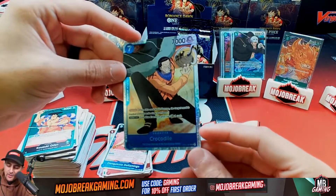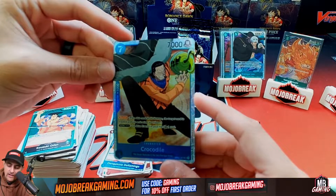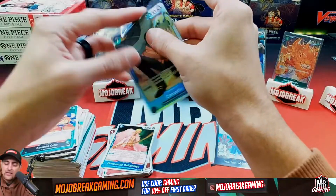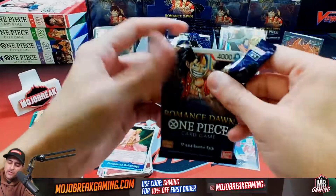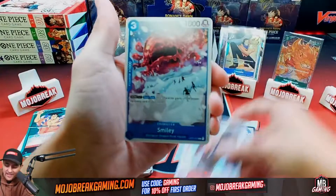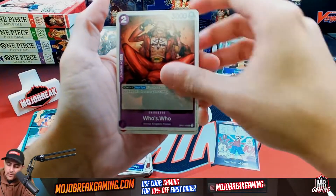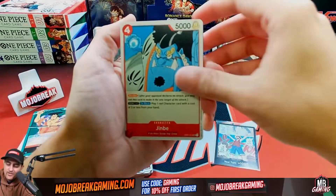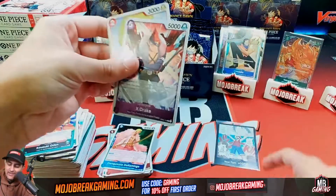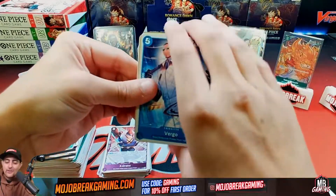We're trying to build a One Piece community — ultimately to help us become better players and better collectors. Here goes Crocodile and then a new card: Vanish. When this card deals damage, the target card is trashed without activating its trigger. So this card is all about punishing opponents and making sure they can't counter you back. That pack opened up differently than expected — hopefully that means it's a good thing. Let's keep going.